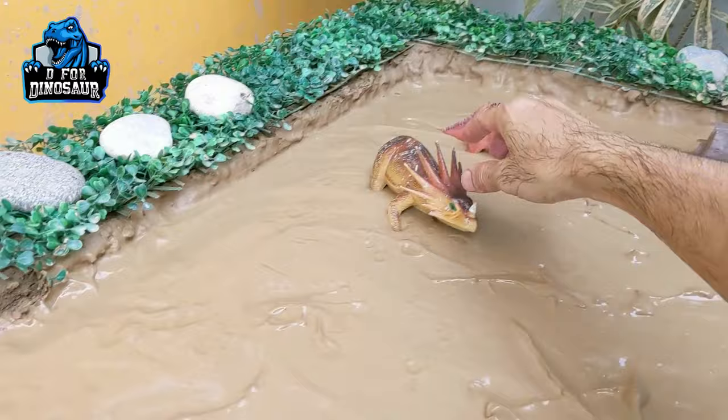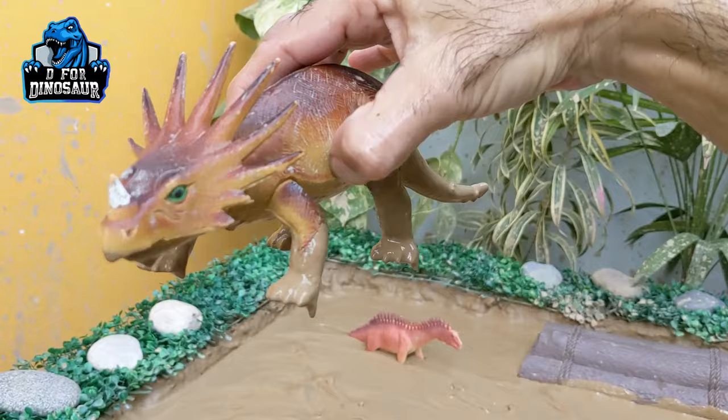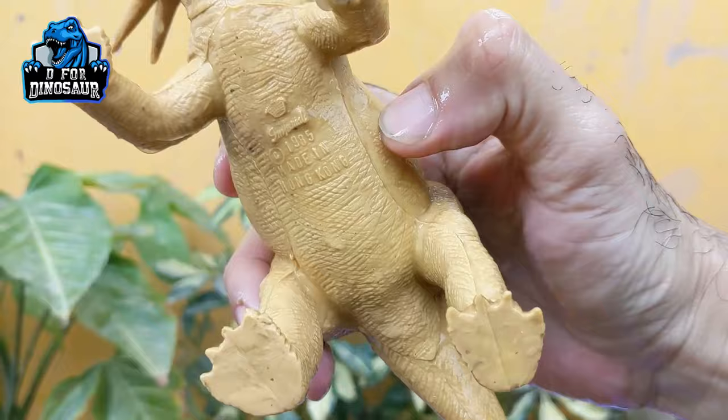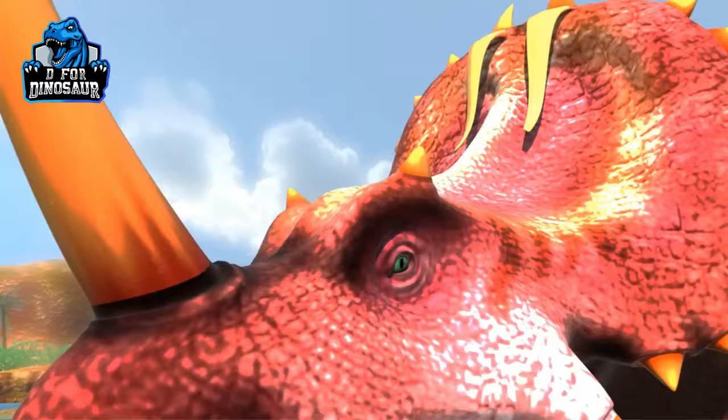Let's put him there in the water and let's go for this Centrosaurus — another big herbivore dinosaur who has one horn on his face. He looks like a Triceratops. He is a big herbivore dinosaur. Let's make him clean. Here we go, Centrosaurus!